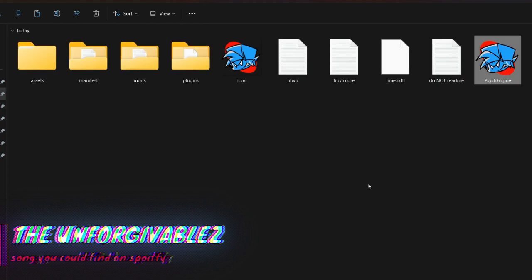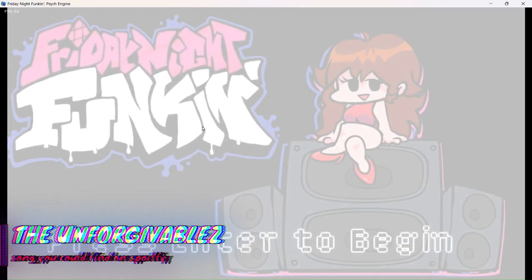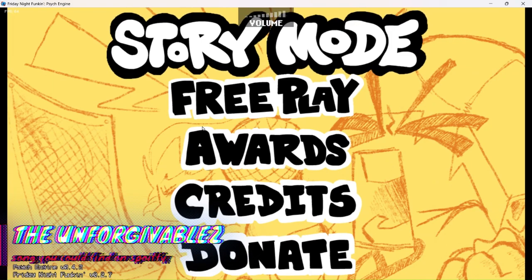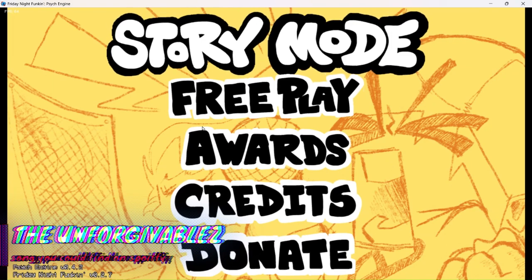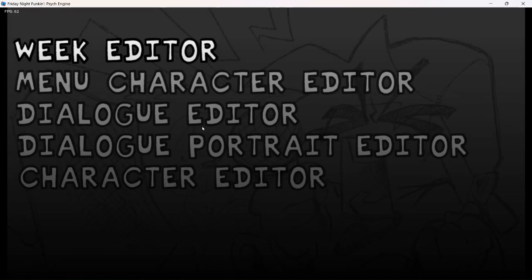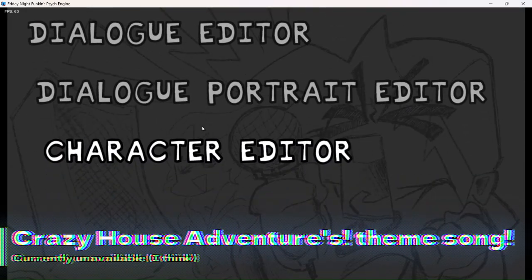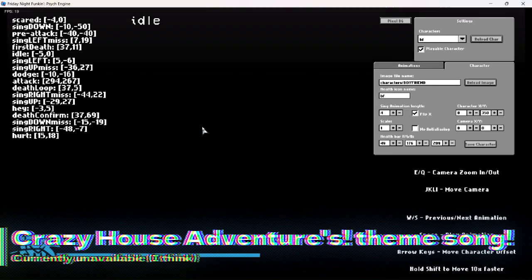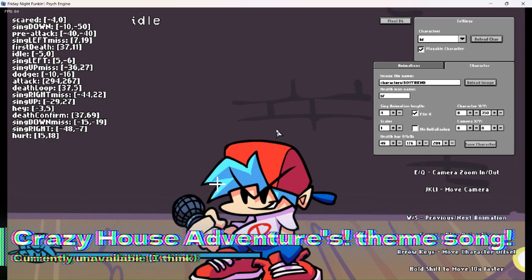Go to Psych Engine. Press 7 on your keyboard to go into the character editor. This is where you're going to add your character.